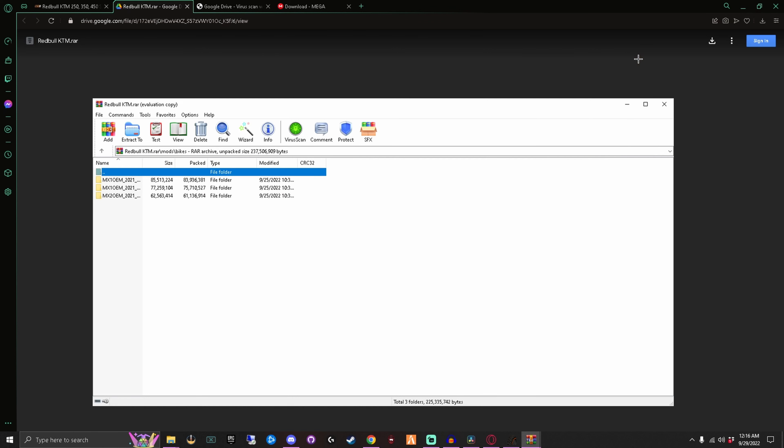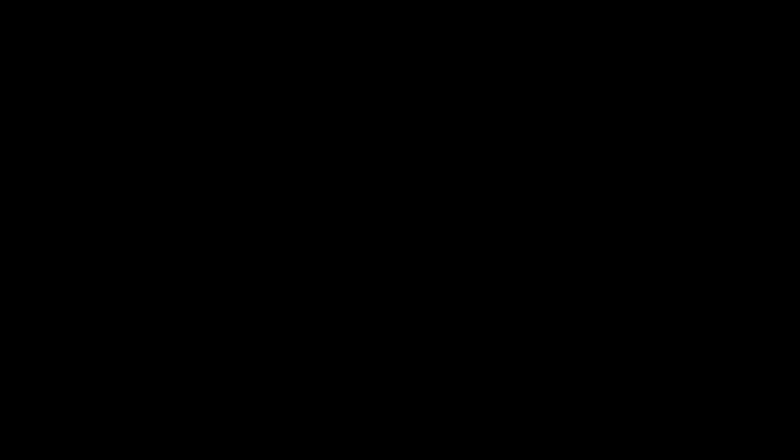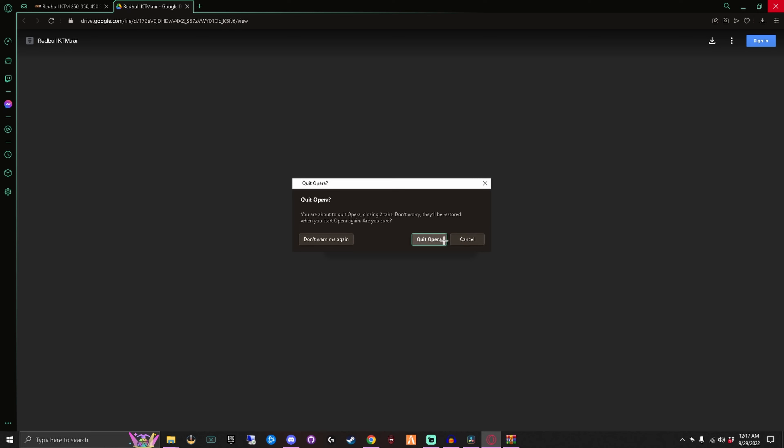Now that we're done with how to install everything, I will go into a track - we'll use the track we just installed to show you that it works. But first and foremost, you do actually have to restart MX Bikes any time you install a new mod. We will use everything that we just installed.